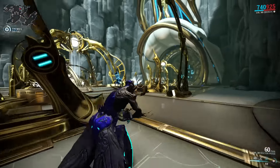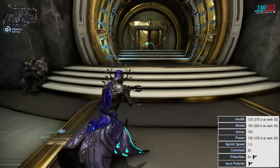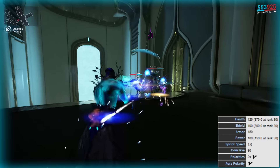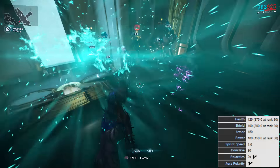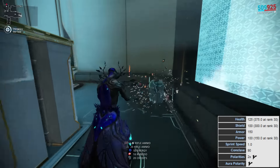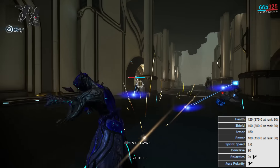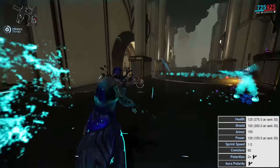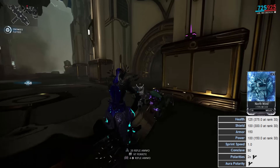Oberon is actually a pretty beefy Warframe. He has 125 health which goes up to 375 at rank 30, 100 shields which go up to 300 at rank 30, and 150 armor which is way above average. He has 100 power which goes up to 150 at rank 30 and an average sprint speed of 1. He also has 3 polarities: 2 Vs and an additional V in the aura slot.